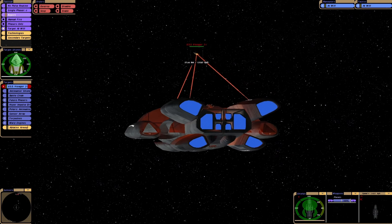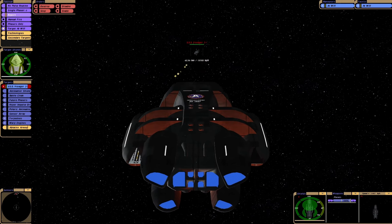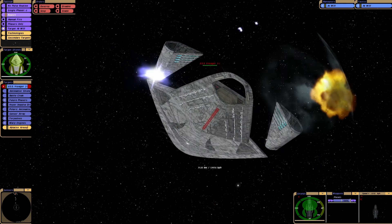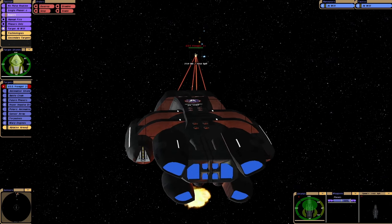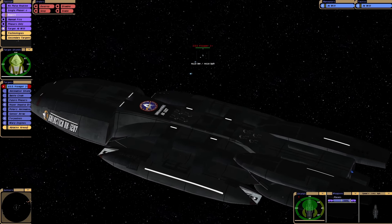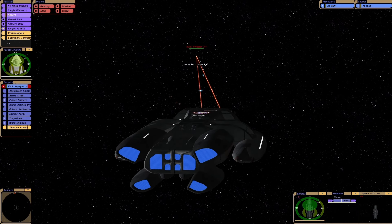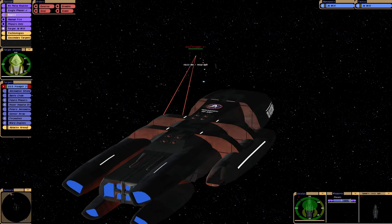We've got their shields down to 70%. This is encouraging. Voyager J is just going evasive. Our torpedoes are very accurate. Look at this — they're just running away, aren't they? Running away while firing. Good tactic. I think we need to get a bit closer here. Let's use the warp drive. There we go. This ship is absolutely massive.